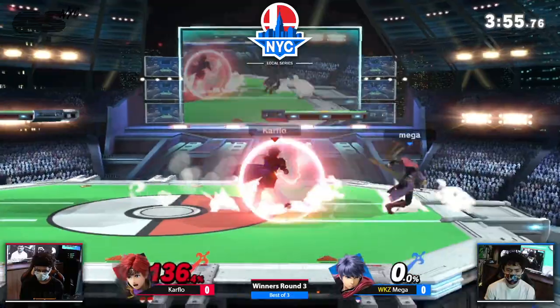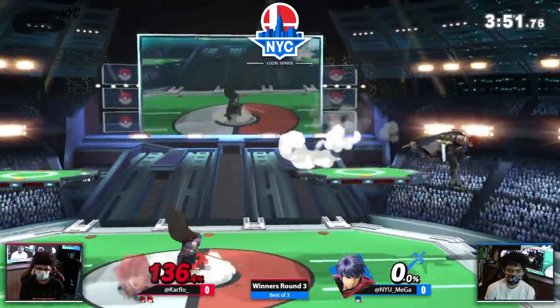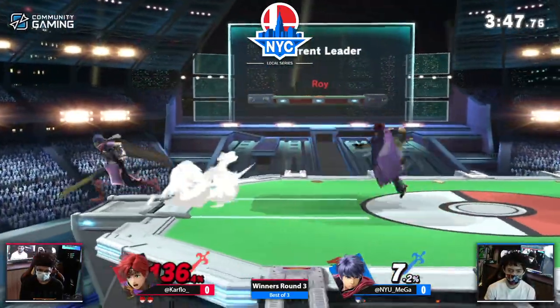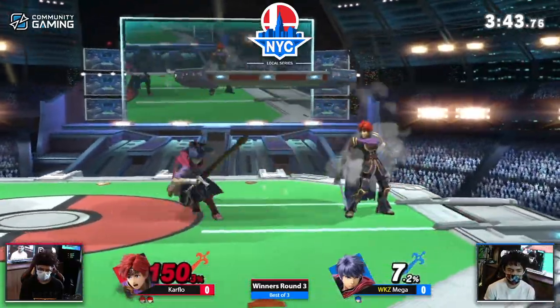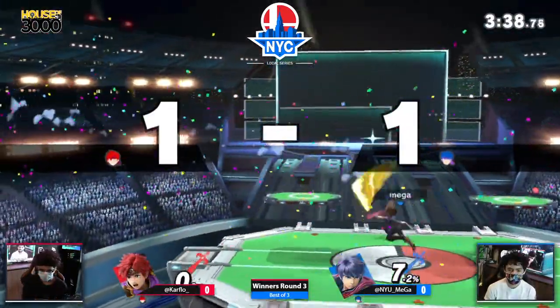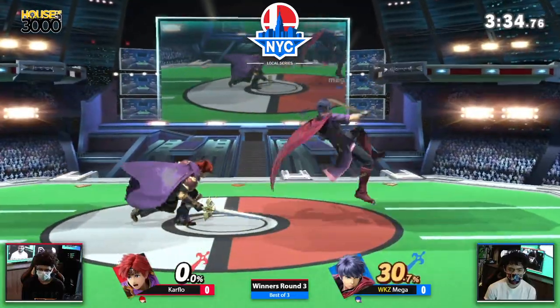The other interesting thing about this matchup — and we haven't really seen it yet — but a lot of characters that have counters, Ike really hates them because it's really hard for him to up B to the ledge without hitting a counter and dying for it. But Roy has a weird counter where it's not as big as, say, Chrom's or some of the other Fire Emblem characters. So we'll see if that comes into play.